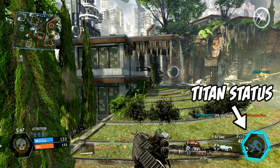Right next to the weapon and ammo display we have a little hexagon that shows your titan status. It'll show whether you're counting down to your next titanfall, or it'll show your auto titan and how much health it has left — which is what it's showing right now. Or if you're inside the titan it'll show your core ability, but that gets into the titan heads up display which will be covered next episode.